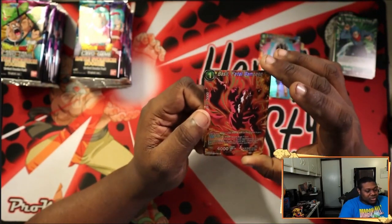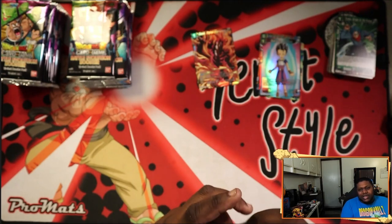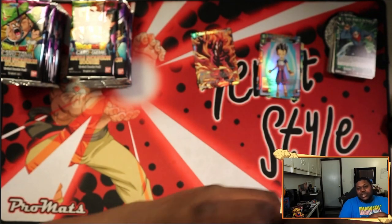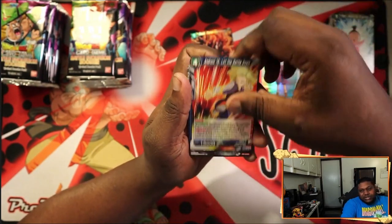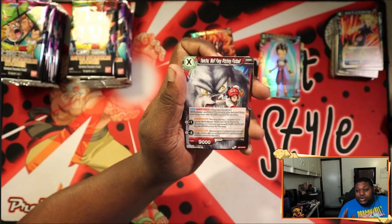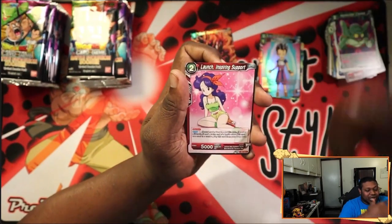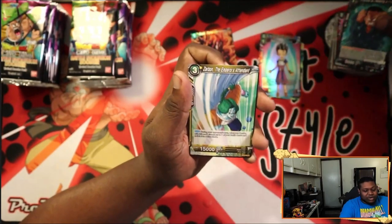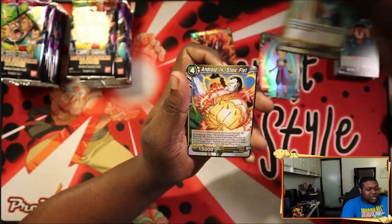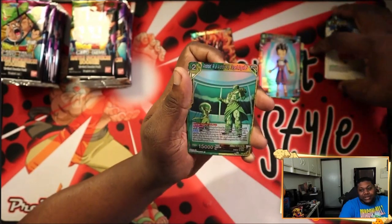We got our first SR — Basil Fatal Rampage! The card's like five bucks right now, so not too bad. I have an idea of which green leader I want to use — it's an older green leader. It's actually a blue-green deck hand control deck. It self-awakens and untaps two energy, which is really big for the hand control strategy.